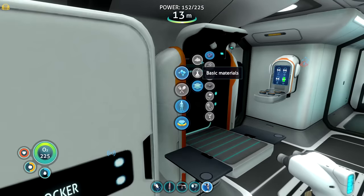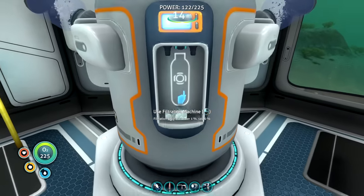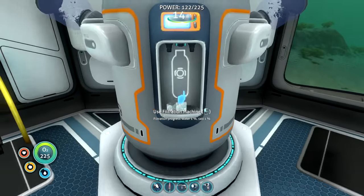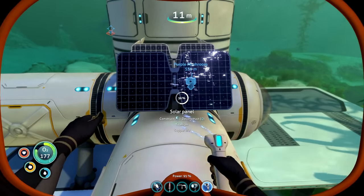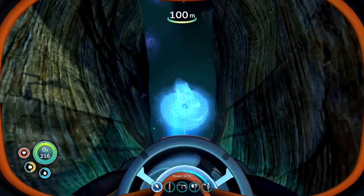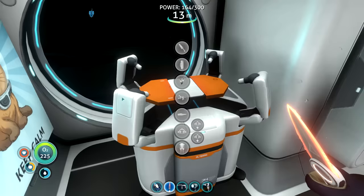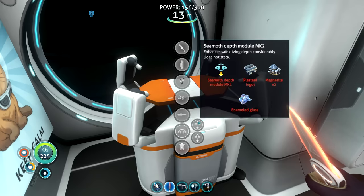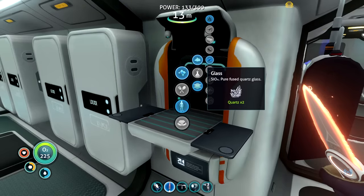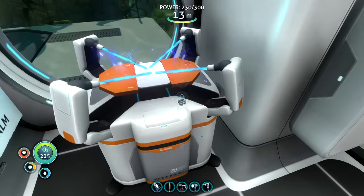I got everything I needed and headed back home to make some new stuff. One of those new things is this filtration machine that will give me fresh water, which is great because getting water is a pain. I also had to add a lot of solar panels because now I had all this new machinery and it all needed power. Once the base stuff was taken care of, it was time to get more materials to finish my upgrades. I wanted to upgrade my Seamoth so it can go deeper underwater - right now it can only go to 300 meters. I already had a lot of materials stored up, so I went straight for the final third depth module upgrade that will allow me to go 900 meters down below.